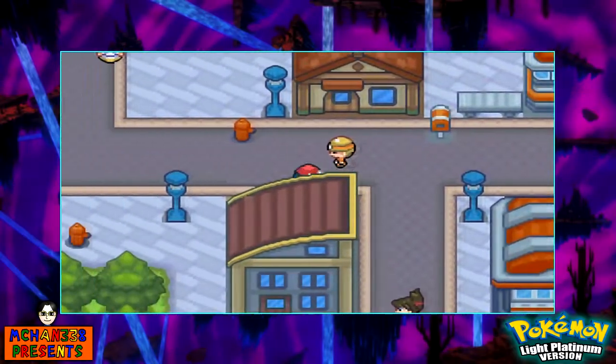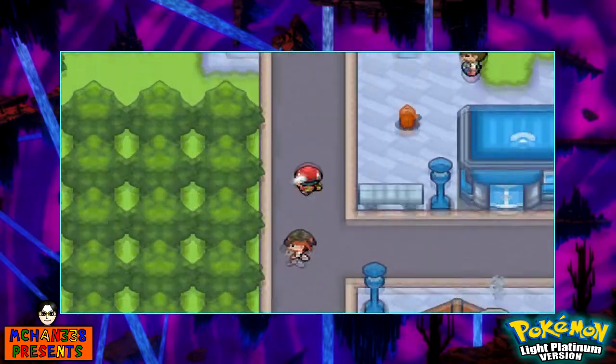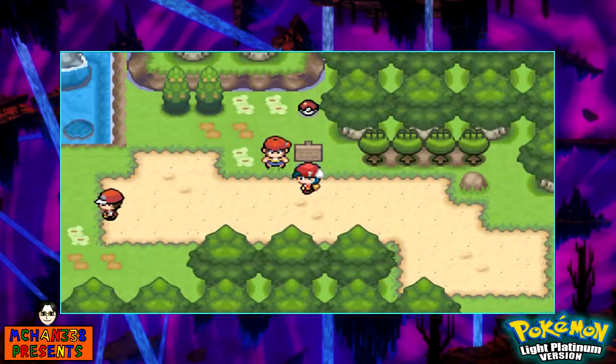What's going on, friends? My name is MTJD, and welcome back to another episode of Pokemon Light Platinum. Last time we defeated the Serenity City Gym Leader, Reiner — or Rainer, I think Rainer sounds about right. But in this part, we're going to be taking on our next route and heading on to our next area.